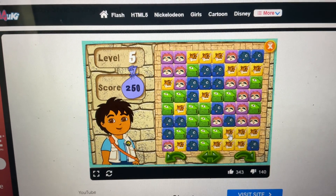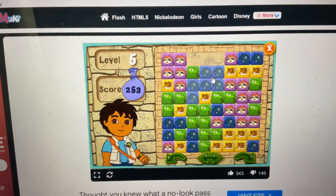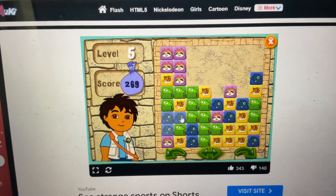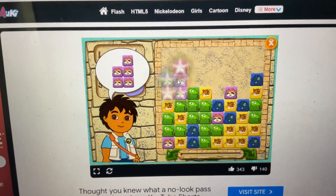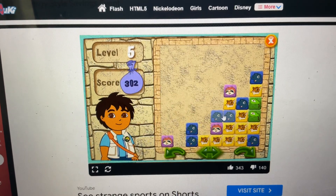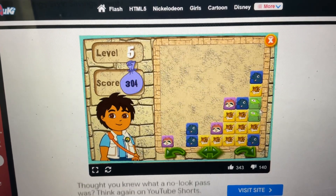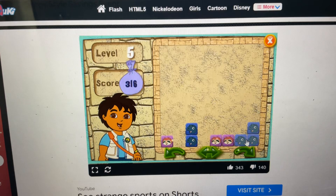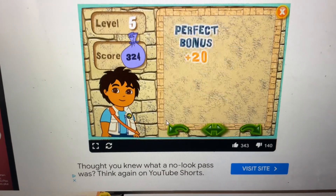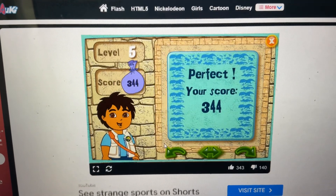Character puzzle. Ready, set, go! Yellow. Jaguar. Turtle. Snake. Sloth. Snake. Snake. Sloth. Sloth. Snake. Snake. Jaguar. Turtle. Snake. Jaguar. Turtle. Turtle. Sloth. All right! You did great! Let's keep playing! Click on the arrow to play the next level!